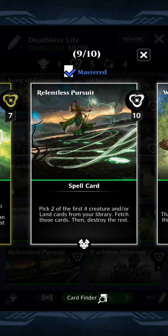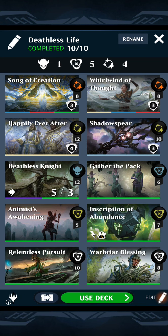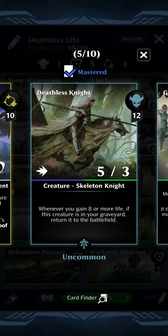We'll only want to pick one, and then destroy three, and the only one to choose from is the Deathless Knight. So we're going to load up the graveyard as much as we can. Deathless Knight says: whenever you gain eight or more life, if this creature is in your graveyard, return it to the battlefield.